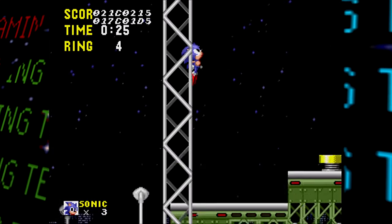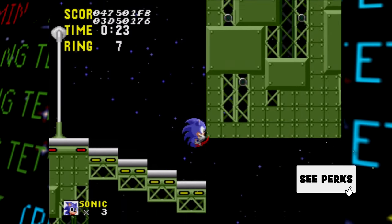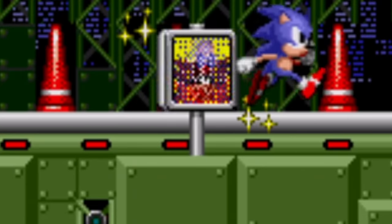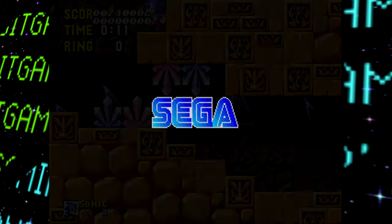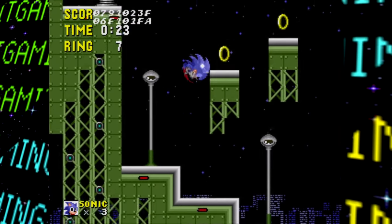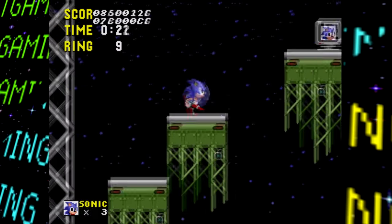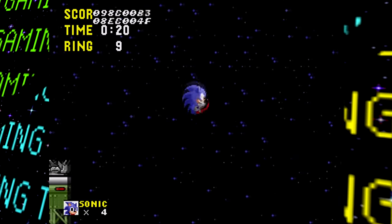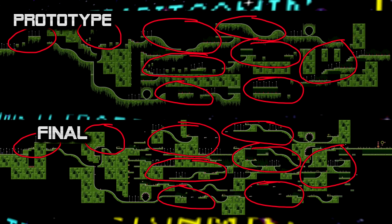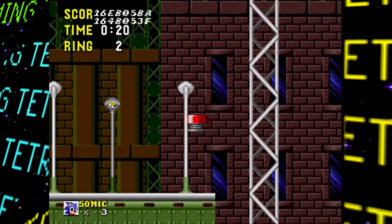Skipping past Labyrinth Zone Act 2, we go right to Starlight Zone. Right off the bat it's apparent this stage isn't finished — it's actually the last normally playable act in the game. After you touch the misplaced end signpost, the game takes you back to the title screen. Starlight Zone here has a different style: rather than rigid blocks, many trusses are present, giving it a more under-construction aesthetic. The layout has several changes, and there are areas with no obvious way to be reached at this point.